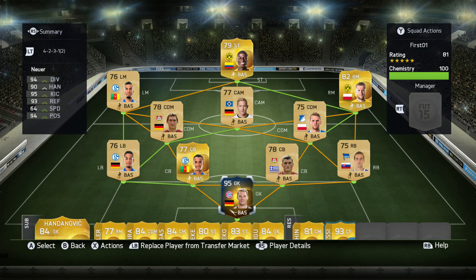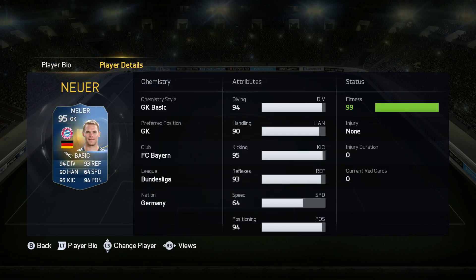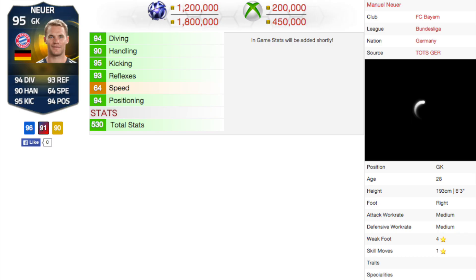How's it going everybody, Bison here with my biggest review yet of FIFA 15 — it's a Team of the Season Manuel Neuer review. I never ended up doing his Team of the Year, but I got my hands on this crazy Team of the Season card: 94 diving, 93 reflexes, 94 positioning. It looks amazing, but does he live up to these stats in game? I got this guy for 400,000 coins — much cheaper than the millions he's going for on PlayStation 4 — but is he worth the high price? I'll analyze that in this review.